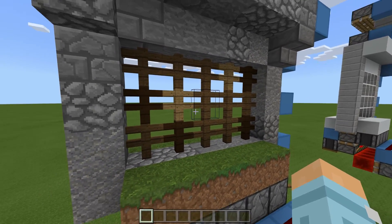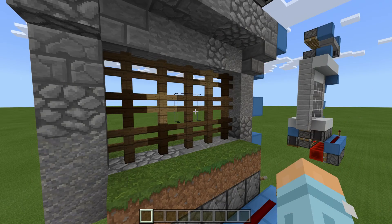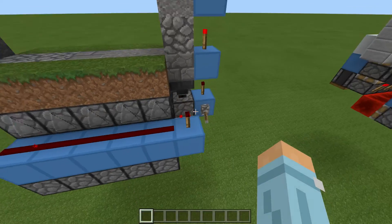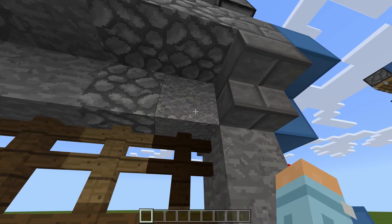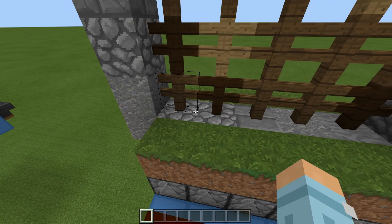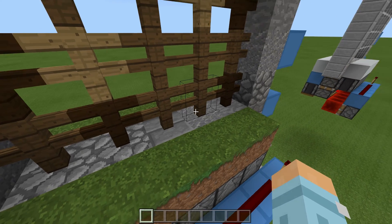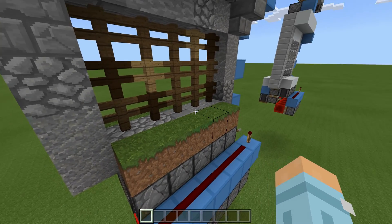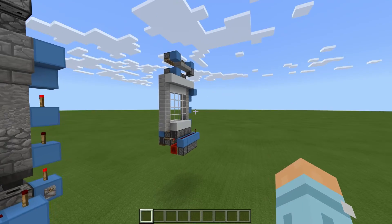Today we have a great design for a Minecraft portcullis — a portcullis is just a fancy word for the castle gate you see at the front. If you've seen any films you've definitely seen one of these. We flick the lever and you can see our gate goes up, then we flick the lever again and our gate goes down. As you can see, we have no redstone showing, and it doesn't use sand or gravel — it actually uses full blocks. That's better because in Minecraft Bedrock edition, sand and gravel is very temperamental; sometimes it will break, sometimes it won't.